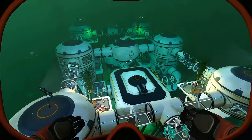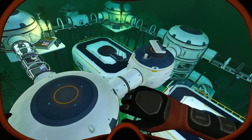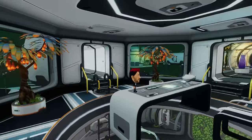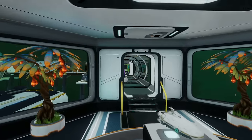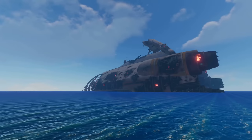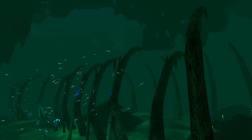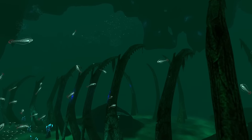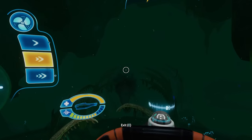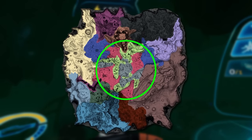First are primary bases. You will usually only build one of these per world, and they are the largest of the three base types, needing to contain ample supplies of food, power, storage, and much more. Since this base will be your main hub of operations, its potential locations are a bit more limited. Having your main base in the Lost River is great until you have to go literally anywhere that isn't the Lost River. For that reason, I recommend you place your primary base somewhere within a kilometer of the map's center.